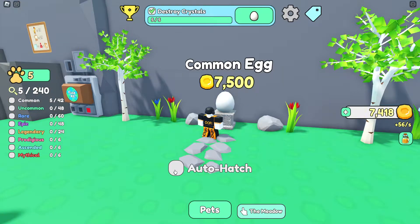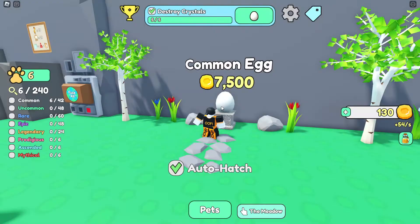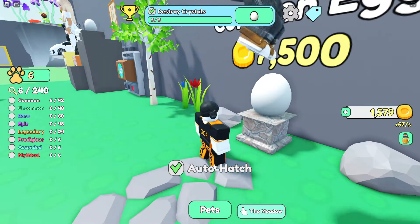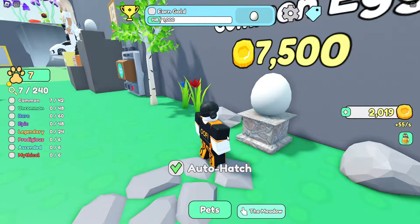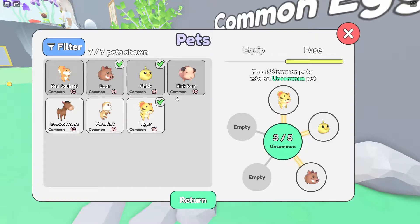We've got an auto-hatch option — I enabled that and got some sort of brown horse. You can camp here with auto-hatch on and it will just keep hatching eggs as soon as you've got enough coins. Getting the next achievement gave us a meerkat.